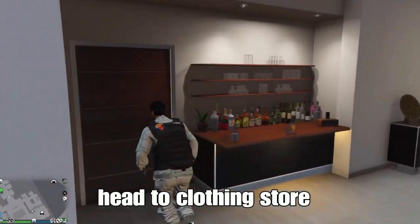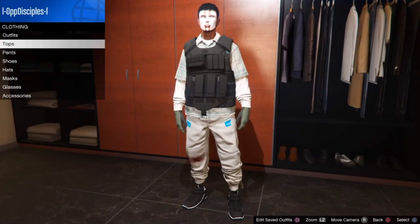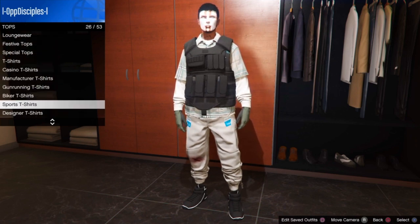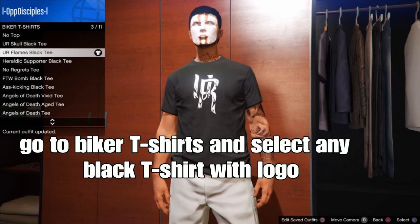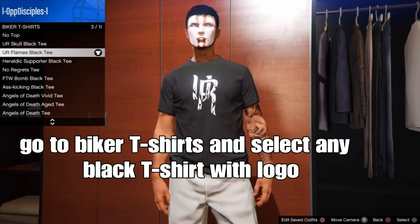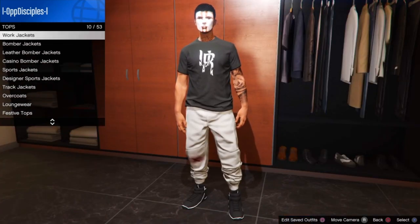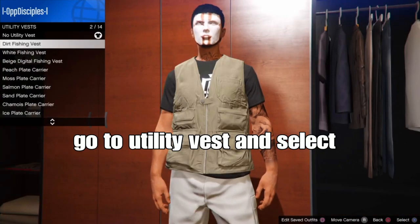Head to the clone store. From there, go to tops. Go to black biker t-shirts and click any black t-shirt with the logo on your biker t-shirts. Once you have that selected, we're going to remove the logo and add a new one at the end of the video. From there, still on tops, go to the second to last one - should be a t-shirt vest - and select the peach.